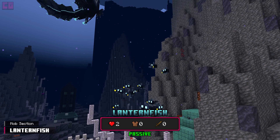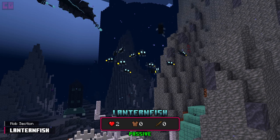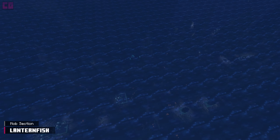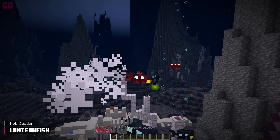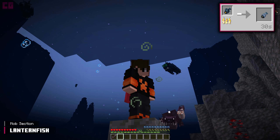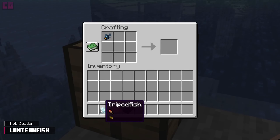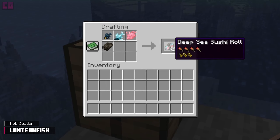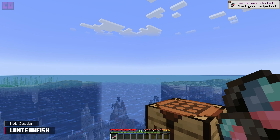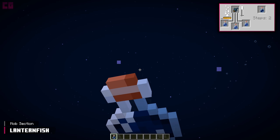Lanternfish is the weakest mob. They counter this by staying in large groups. During night, they loiter near the surface, which makes it easier to find the Abyssal Chasm and collect them in buckets. Upon death, lanternfish drop their body. This item can be cooked and eaten to gain one hunger and 0.5 saturation. The raw version, along with other mob drops, crafts into deep sea sushi rolls. This food restores four hunger and 2.5 saturation.